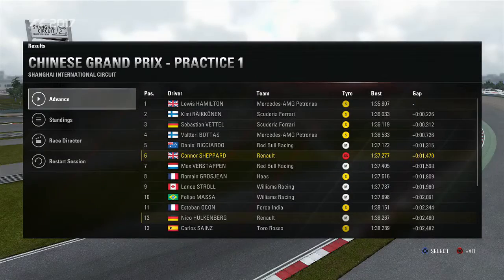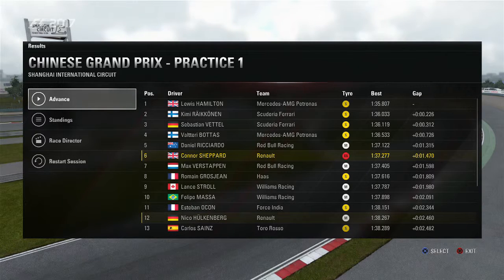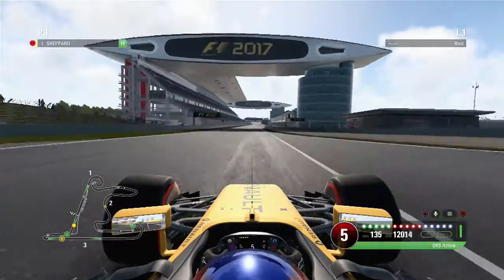At the end of practice, we finish in P6 — the only person to set a super soft run, so it's not very representative of our time. But finishing P6 and finishing ahead of our teammate, it's a promising start to the race weekend at a track that I'm really not a fan of. Fast forwarding to qualifying, here is our fastest lap time.